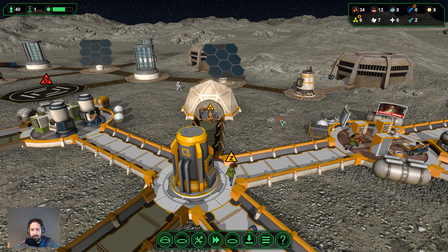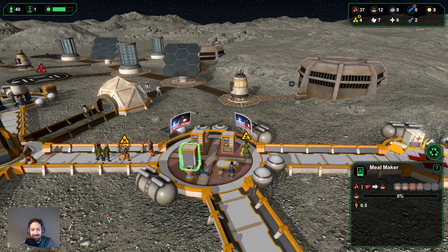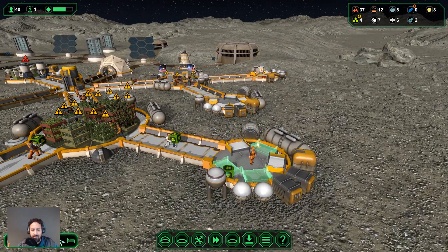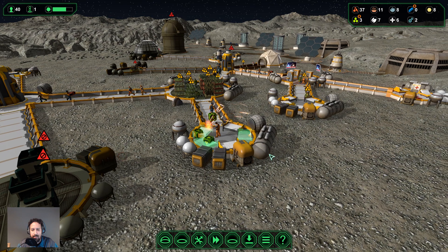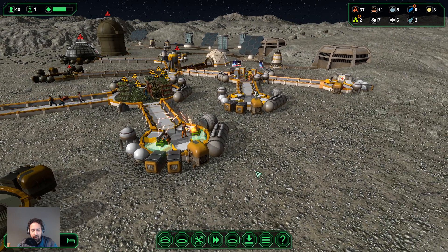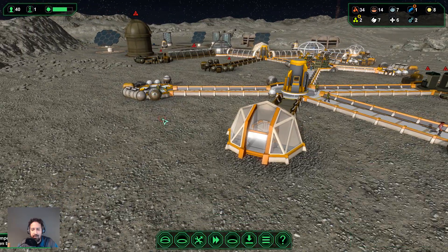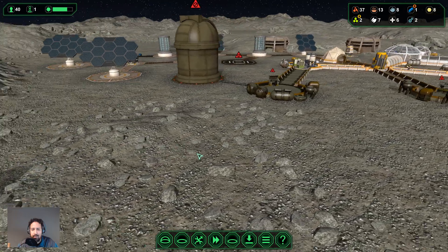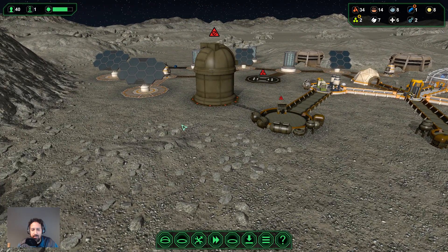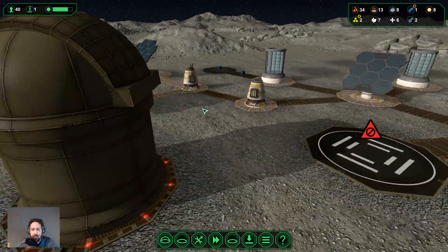We'll need another additional cabin to get everybody somewhere to sleep — we could potentially put one over here. Let's first wait until we have the power collector built. Here comes the last little bit of metal. It's a shame he won't get this built until the end of the day, so we won't be able to utilize this power collector until tomorrow. But we do have the option to finally build something else — I would like to build the water tank.